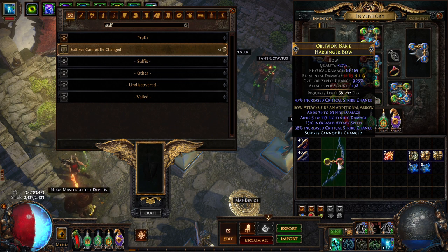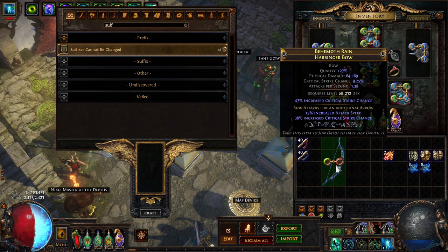Now we do 'prefixes cannot be changed.' It costs two divines, which can be farmed. And now we hit it with a veiled chaos.